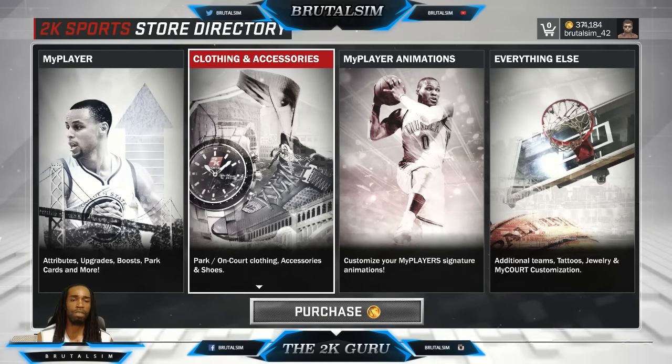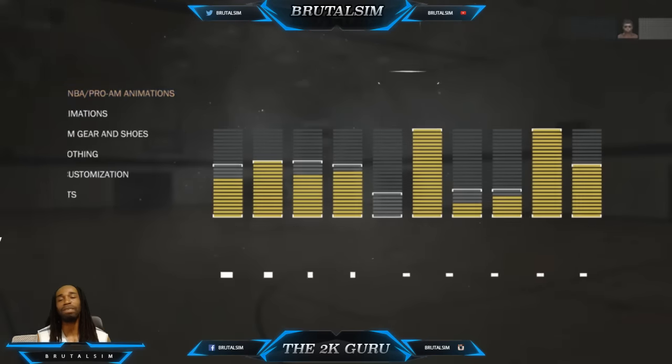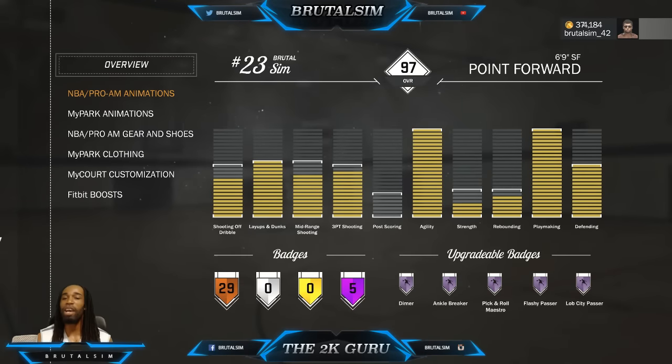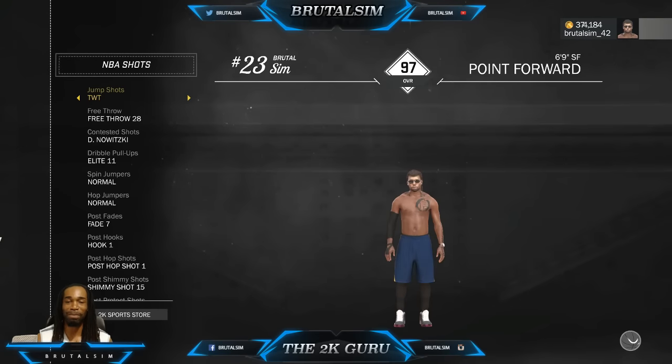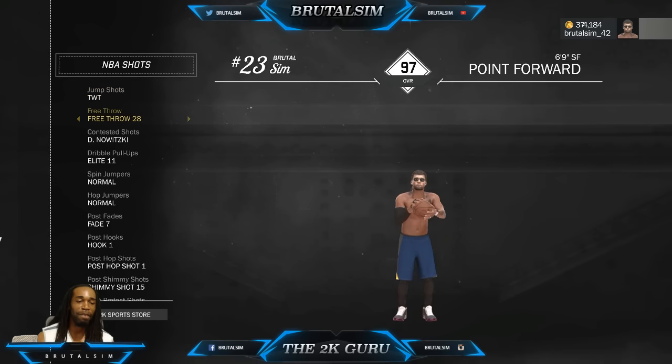Now moves and animations - this is what people want to know, where is the cheese move? Simple. My jump shot is the custom TWT - I've been using that forever, it's in my playlist. This custom is very effective, been wet. I've had it for months now and it's still greening all day. Free throw is 28.